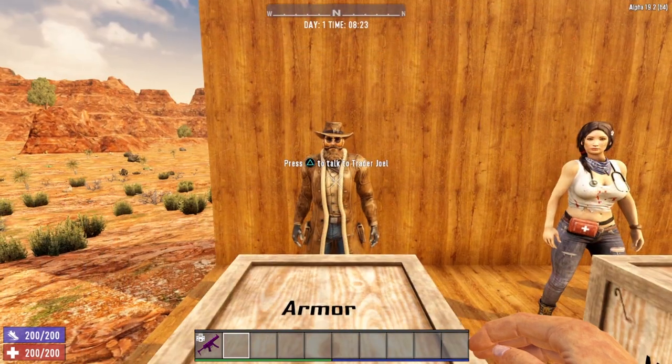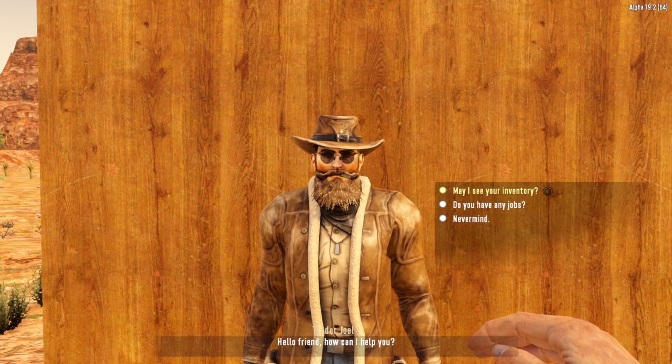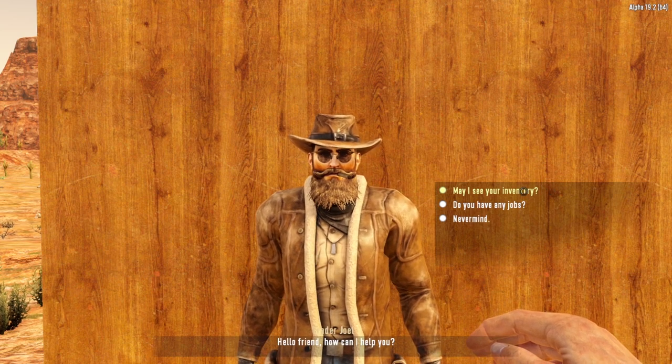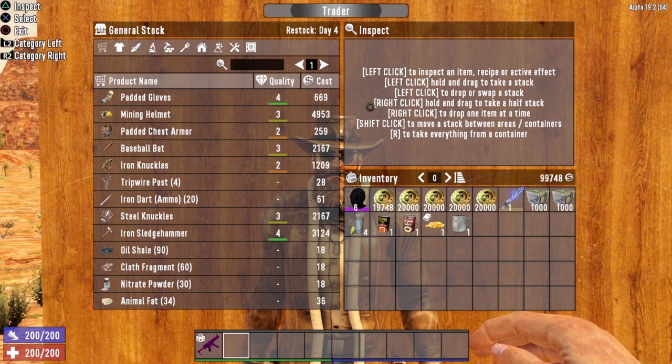Let's go ahead and talk to Trader Joel and look at the basics of the Trader menu. When the Trader menu pops up, you have 3 different options: May I See Your Inventory, Do You Have Any Jobs, and Nevermind. Let's take a look at each of these options, starting with May I See Your Inventory. Once you select that option, you come to a menu that shows you the items that this Trader has available.